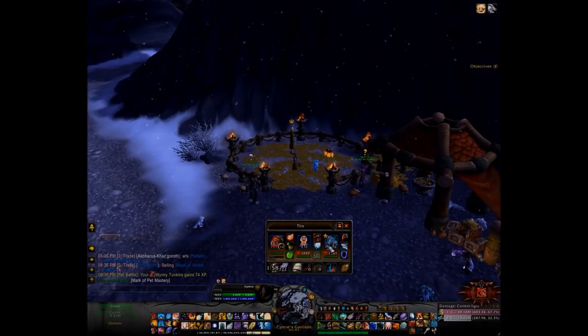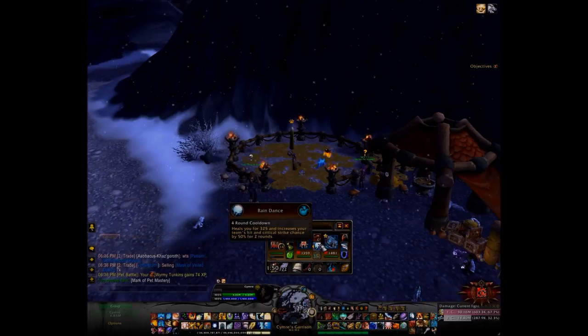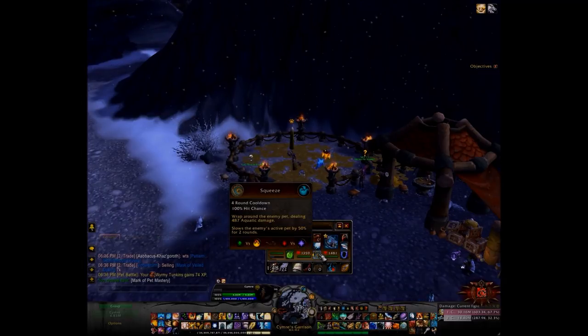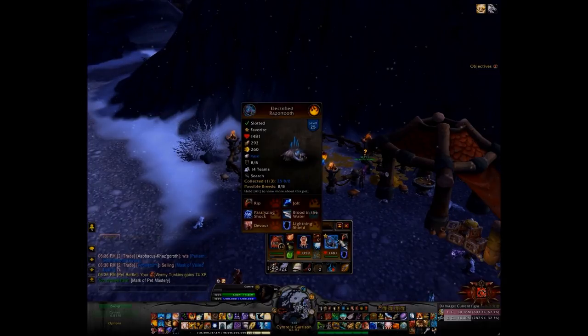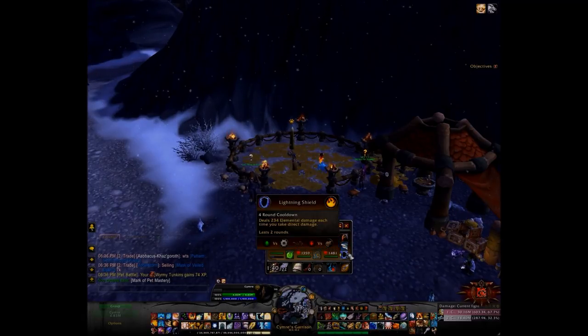I've just thrown this team together. First slot is my leveling pet. Second slot is the liquid jelly with tentacle slap, raindance, and squeeze. The third slot is my electrified razor tooth with rip, blood in the water, and lightning shield.